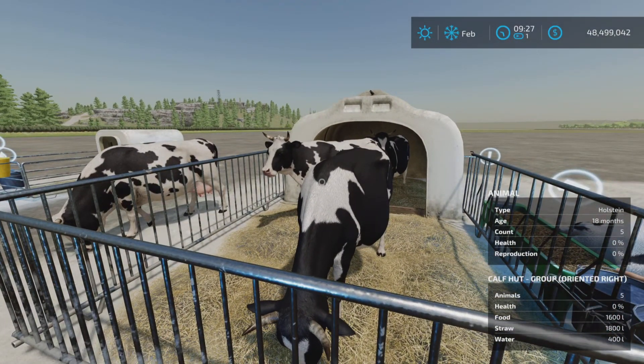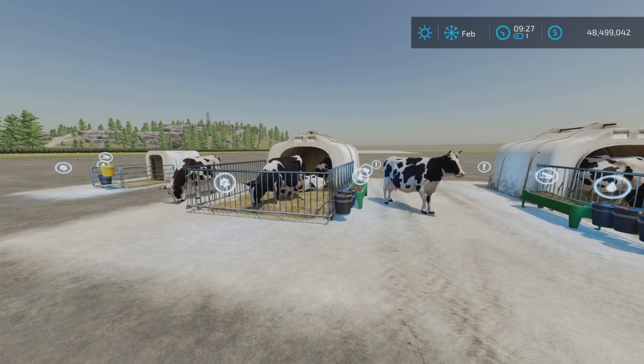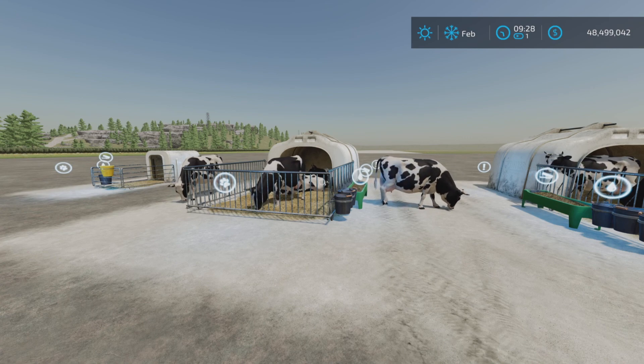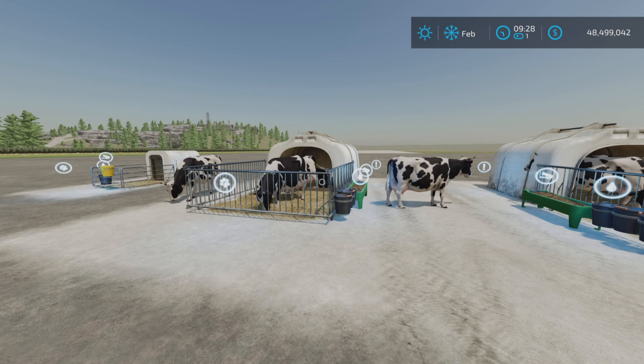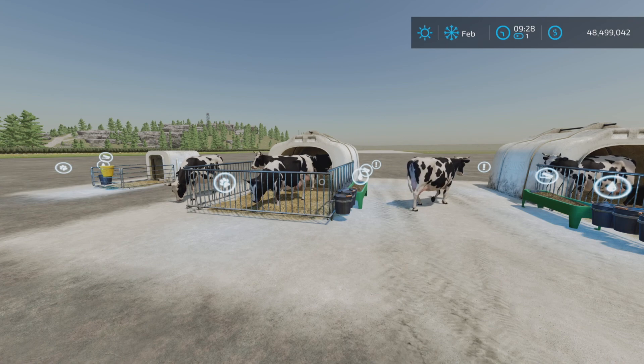These are obviously not calves — they are grown cows. The description goes on to say these shelters are obviously intended and make sense only for calves, as the mod name suggests: Lizard Calf Huts. The next bit is written in capital letters: 'for use with PC mod that adds them, or a map that includes them.'